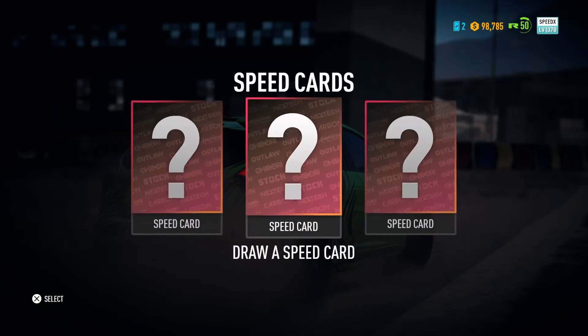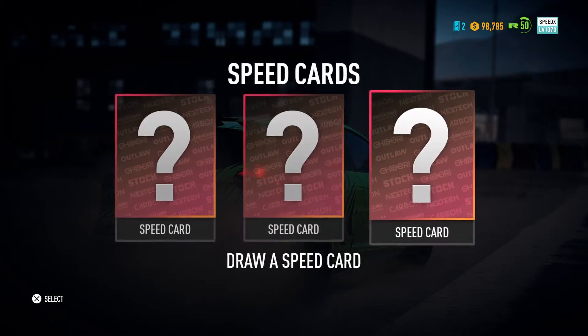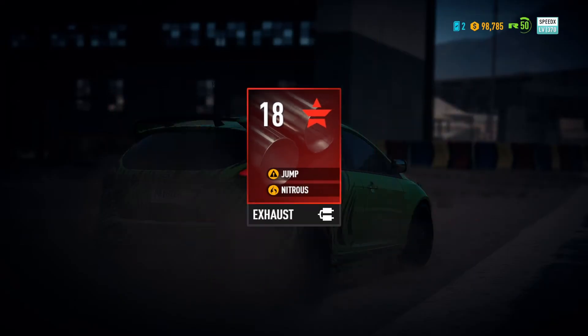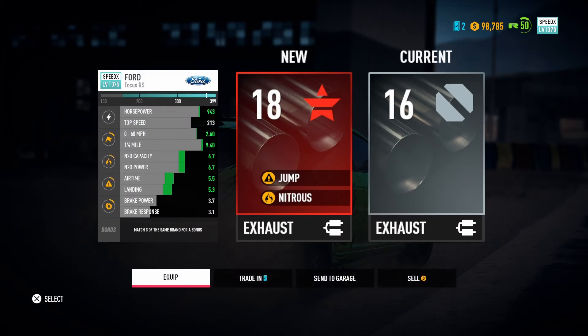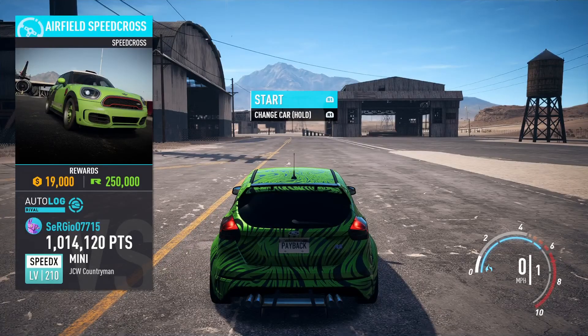If you're new to Need for Speed, you won't know this — but you get speed cards after every race, no matter what position you finish. And now as you can see, upgrading my Speed Cross Ford Focus RS from rating 16 to 18, and everything except the speed — the brakes have been increased. Enjoyed it? Smash that like button!